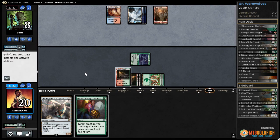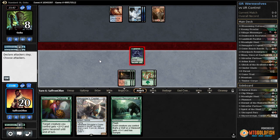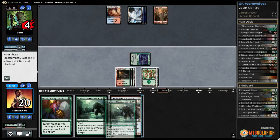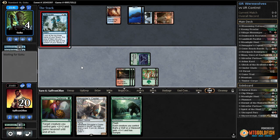Good draw — let's get in with our Lamholt Butcher. Opponent takes it down to four. Pass the turn. Opponent anticipates.